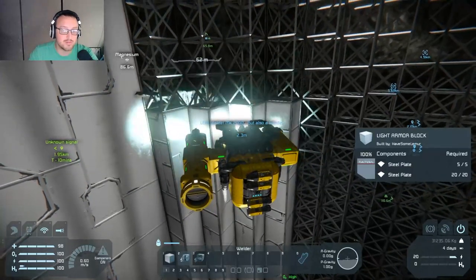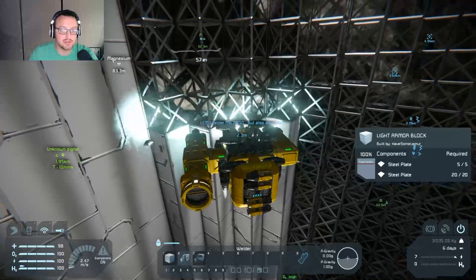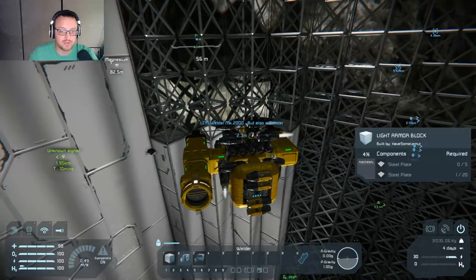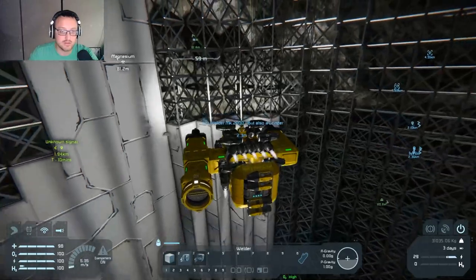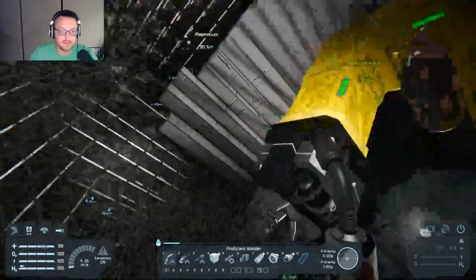We do need to figure out, before we go up, we've got to have kind of an idea of where we're going, because we're going to be on hydrogen. So one of us should probably make a trip up to space before we go.